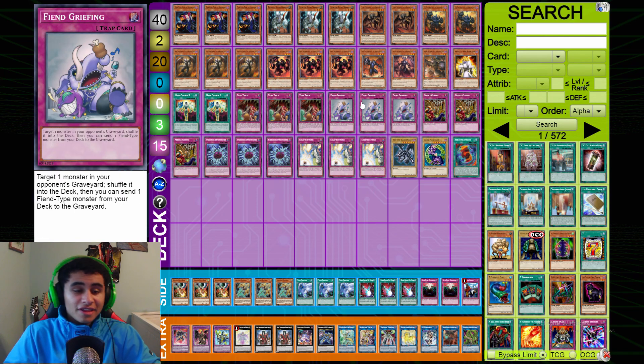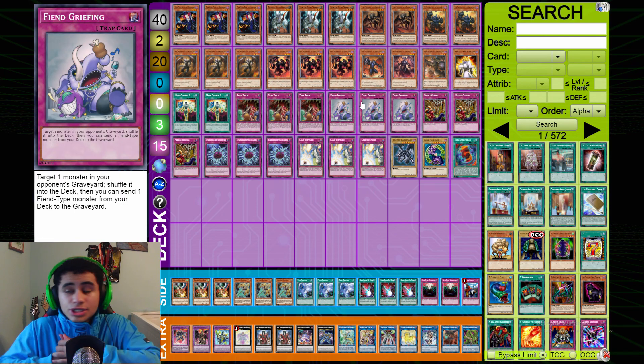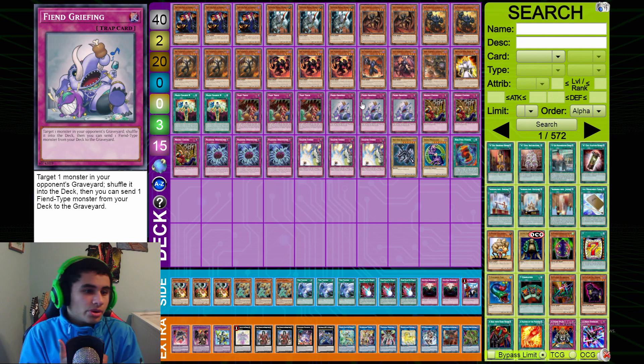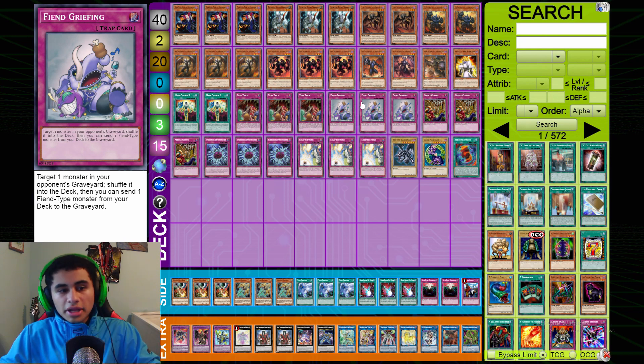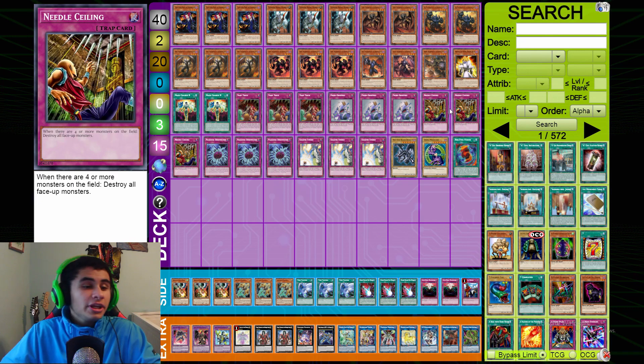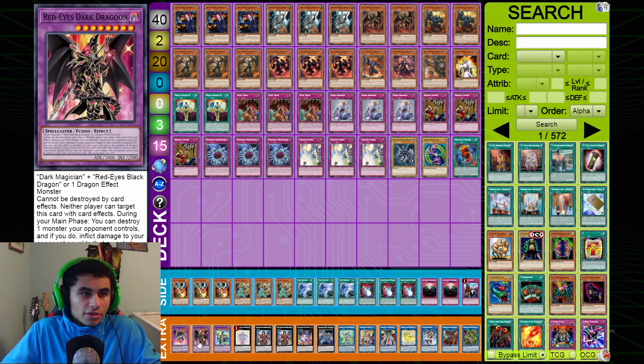Fiend Griefing is also just really good removal — against Skyscraper you can shuffle out their Ray, against Shaddolls you can shuffle out a Schism target or an Aleister. The card is very very powerful and you guys definitely should be running it.